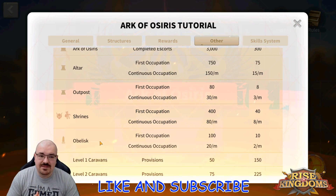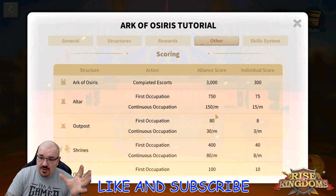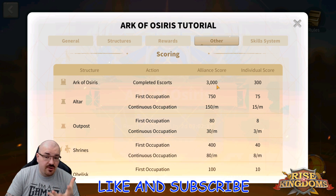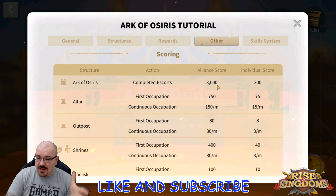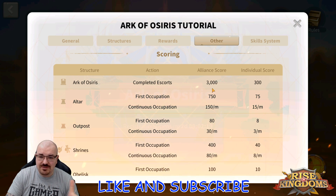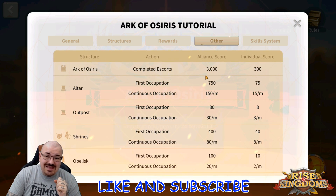The second important thing is the Ark of Osiris itself. The Ark of Osiris timer is always on your left, so you can always check when it's about to spawn. My recommendation is that with about four to five minutes left, you start mobilizing your marches, because it takes time to get to the middle depending on your commanders. You want to make sure you're there in time, since the battle usually starts one to two minutes before it spawns.